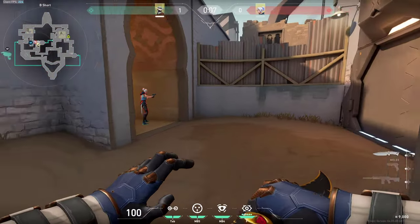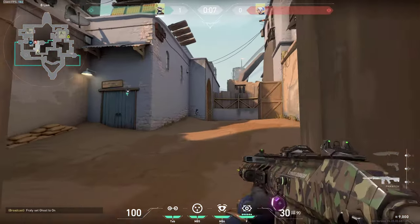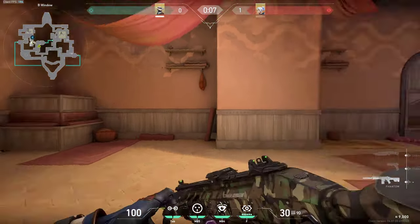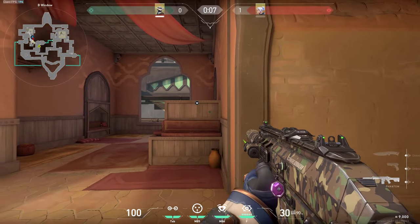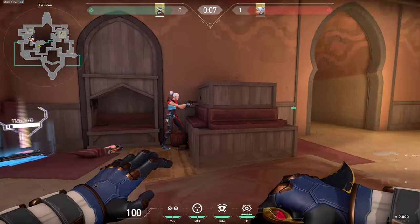Another spot which you can wallbang right at the beginning of the round — I like to stand right here and try to spam it just to make sure that no one peeks me right here, and I can get the damage and the advantage. When you are entering hookah, another spot which is super easy to wallbang is right here behind this box. You can shoot through it pretty much anywhere and with any gun. So definitely try this out and kill the guy who can be hiding at this spot — make sure you pre-fire that as well.